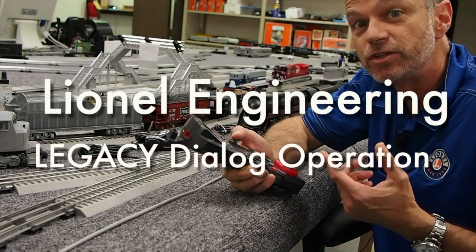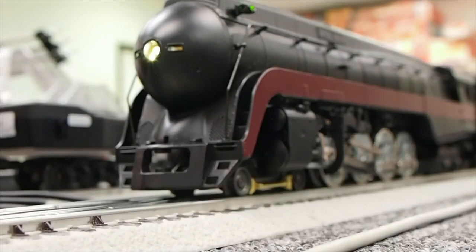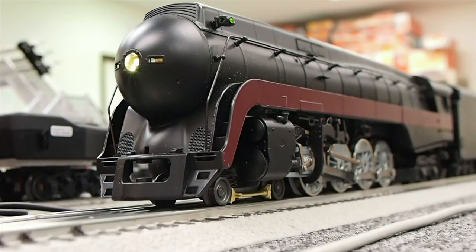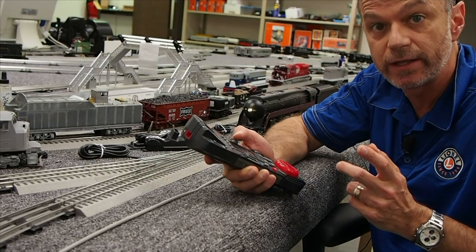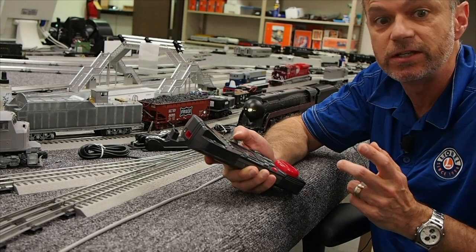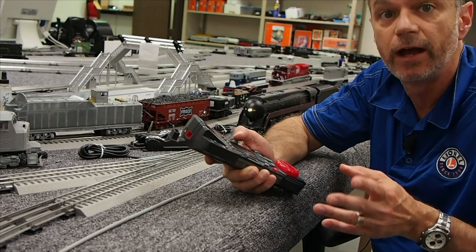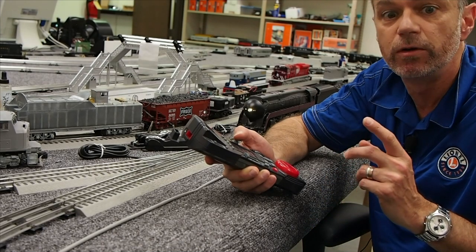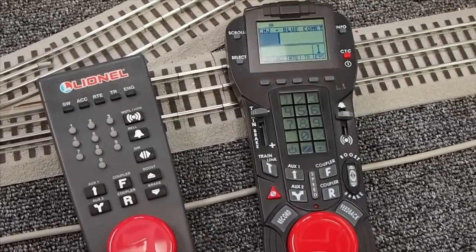Hi, my name is Rudy and I do sound for Lionel Model Trains. A few weeks ago I came across a question from an operator. He was asking how to trigger the 'I Have Arrived' scene on a legacy locomotive. In this video, I'm going to show you how to trigger that scene, as well as the other scenes that tell the story of a full trip from departure through transit and on to arrival. What I'm going to show you applies to all legacy locomotives and you can use either a cab one style remote or a legacy remote.